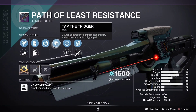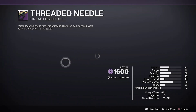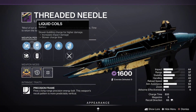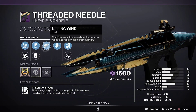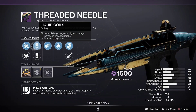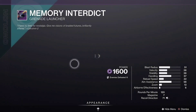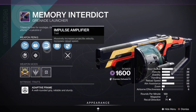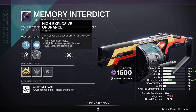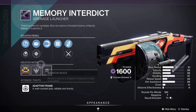Path of Least Resistance with Tap and Hipfire — pass on that. Thread the Needle has Killing Wind and Demo — if it didn't have Killing Wind it'd be much better, but it's not a bad PvP roll either. Then we have Memory of Interdict with Danger Zone and Impulse — not too bad if you don't have a good grenade launcher yet.